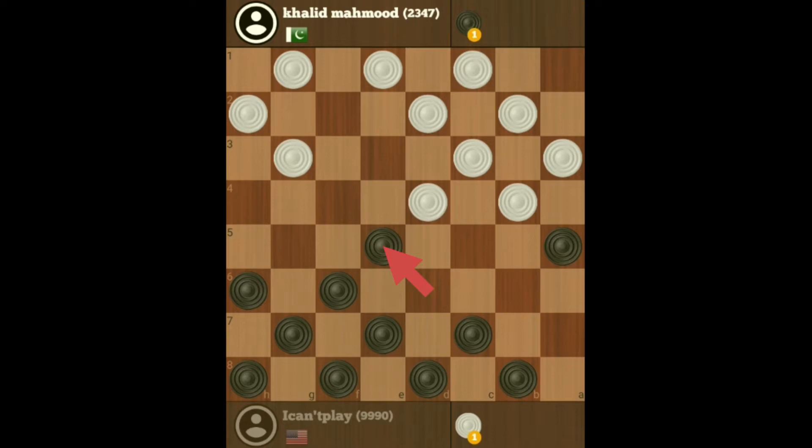Now I'm going to play here, because if he moves this checker here, I get a two shot — do you see it? Or if he moves this checker here, I still get the two shot. So that really compromises him.